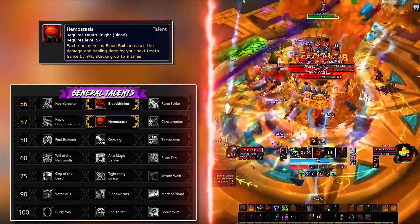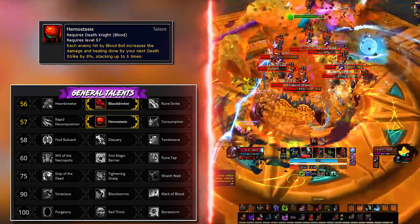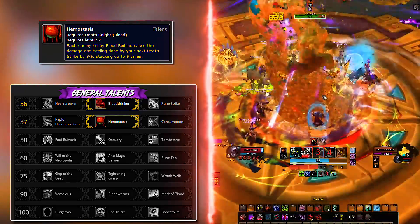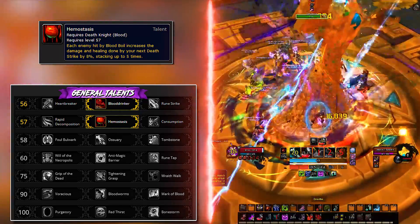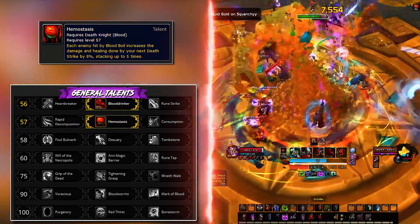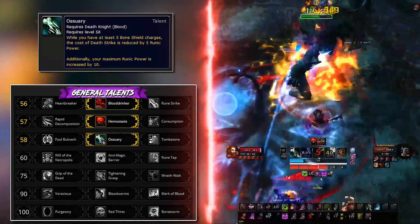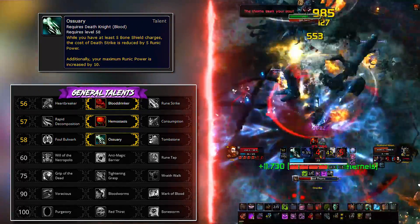Depending on when you last played Blood Death Knight, you will notice that Blood Boil no longer consumes runes. As such, spamming it on cooldown is free AoE threat. With the extra effect of this talent baked in, we get a much-needed boost to Death Strike.